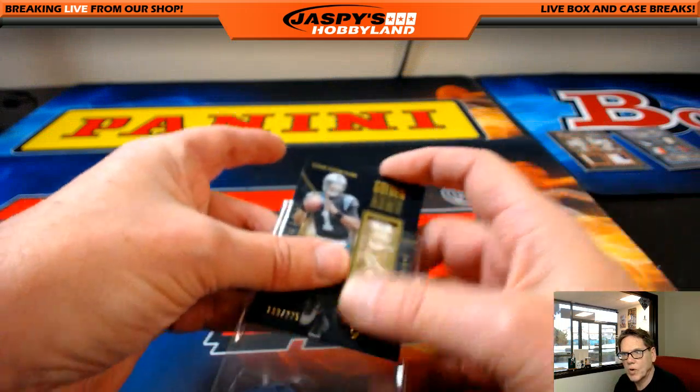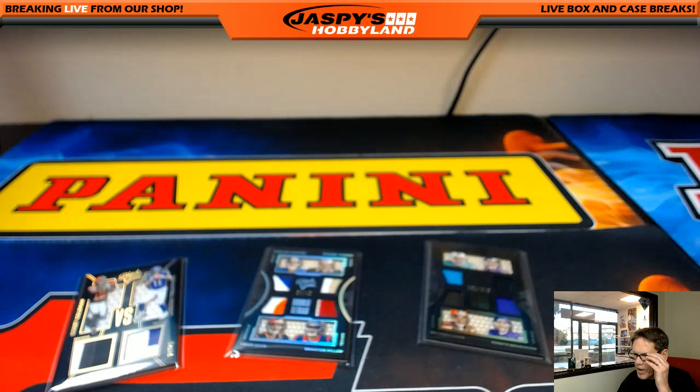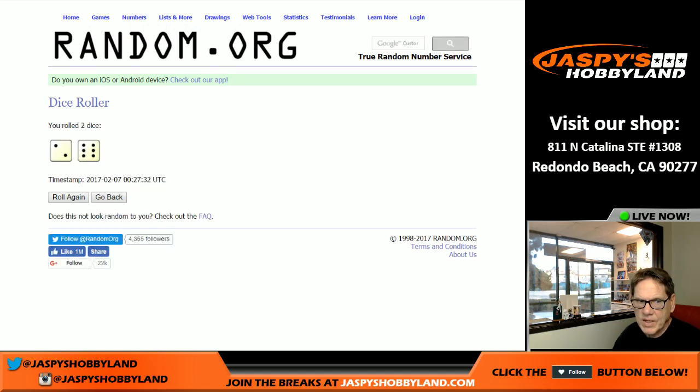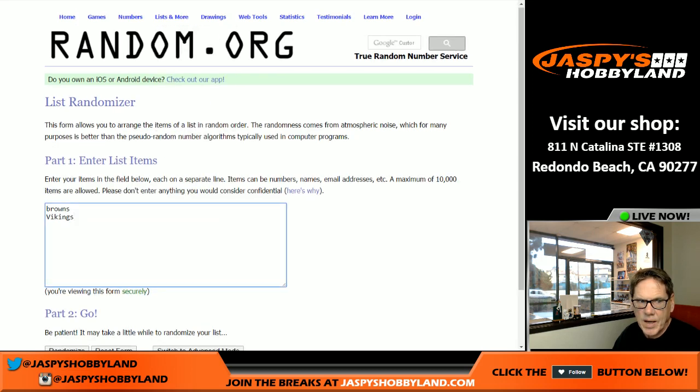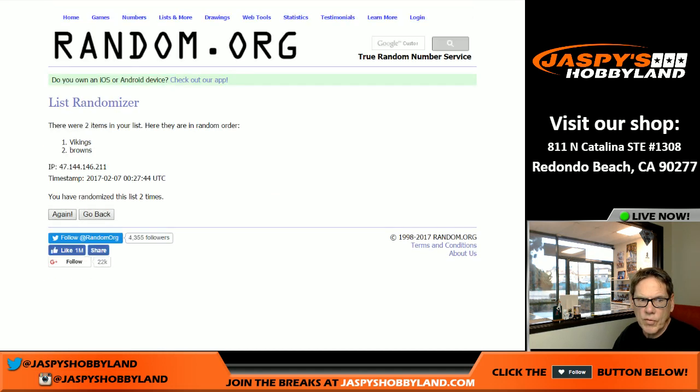That's the break, folks. I'm going to pause the video — we have three cards to randomize and we will be right back. All right, we are back. We're going to do a randomizer; we have three cards to randomize, so good luck everybody. We roll the dice once for all cards — six and two is eight, eight times. The first card between the Browns and the Vikings — after eight randomizations, boom, the Vikings get this card.